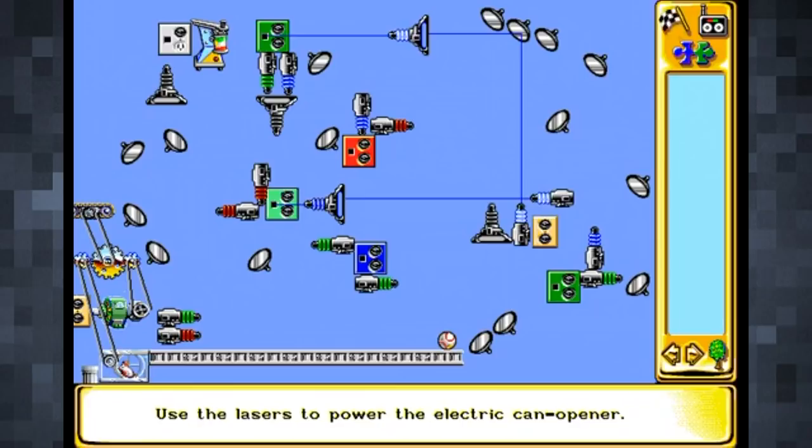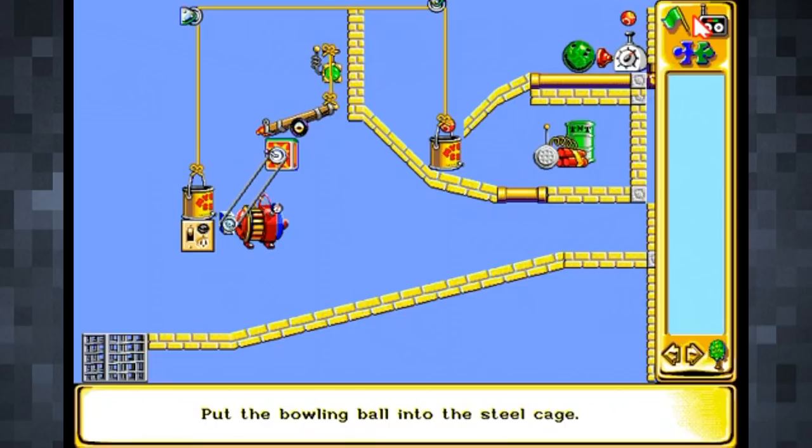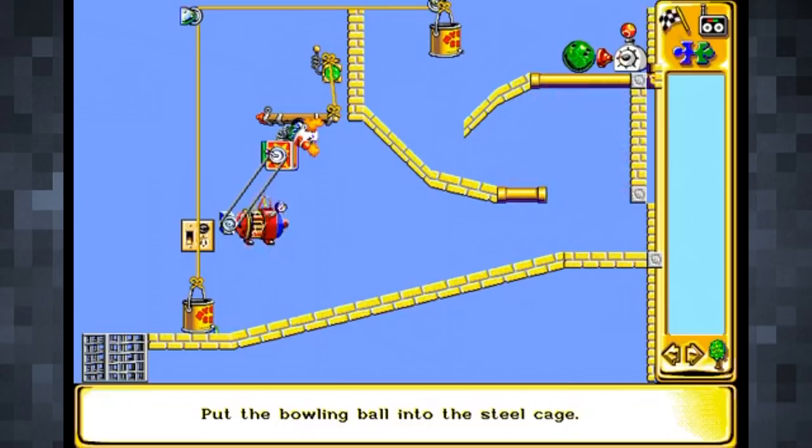There's plenty to keep you busy here with a huge number of levels, and there's also a level editor in which you can channel your inner Dick Van Dyke and create your very own balmy contraptions. Perhaps the most surprising factor when playing The Incredible Machine 2 is the music, which is fantastic. It's not often puzzle games are associated with a great soundtrack, but this is definitely an exception.